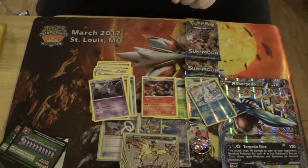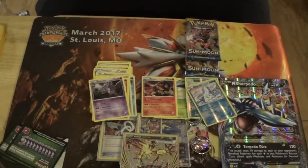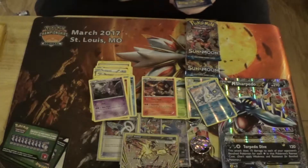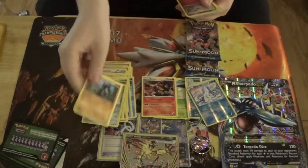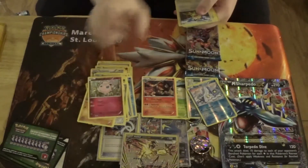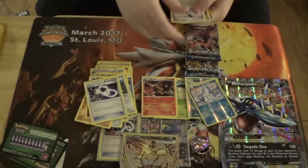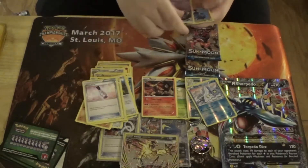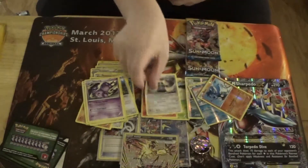Alright, we're going to open the Fates Collide pack next. Not really looking for anything particular, so if we get something I'll be happy with it. We have a Deerling, Bronzor, Riolu, Jigglypuff, another Meowth, Alakazam Spirit Link, Fairy Drop, an Uncommon Weezing, a Reverse Foil Riolu, and a Rare Bronzong.